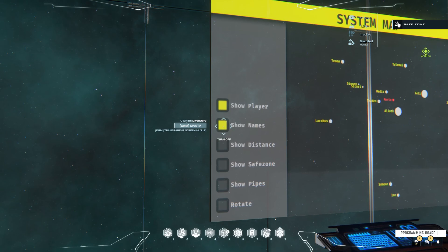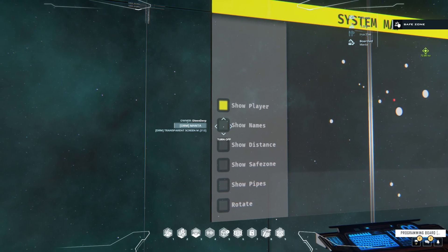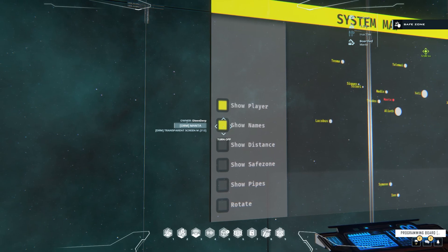We can also show the names of the planets and other things — show names, hide names.